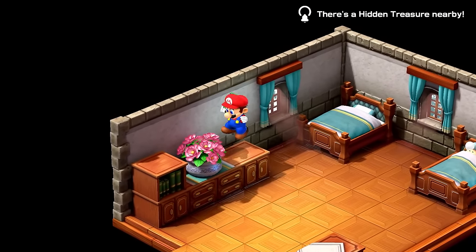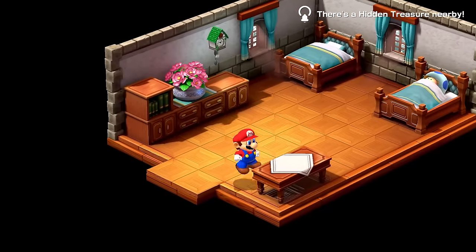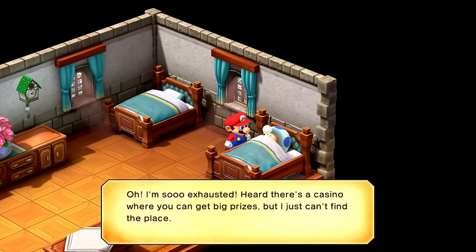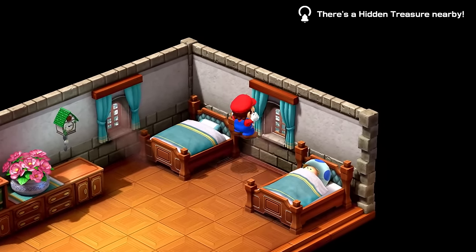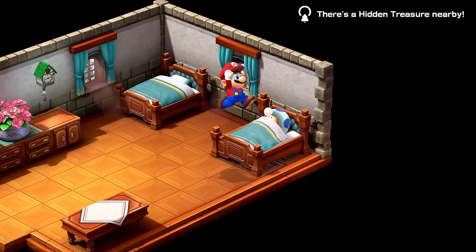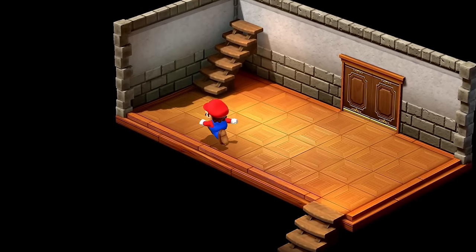There's a hidden item up here in the suite. A guest on the bed mentions hearing about a casino where you can get big prizes but can't find the place. After some searching I find the hidden treasure is up on top — I didn't know I could make that jump. Got a frog coin!